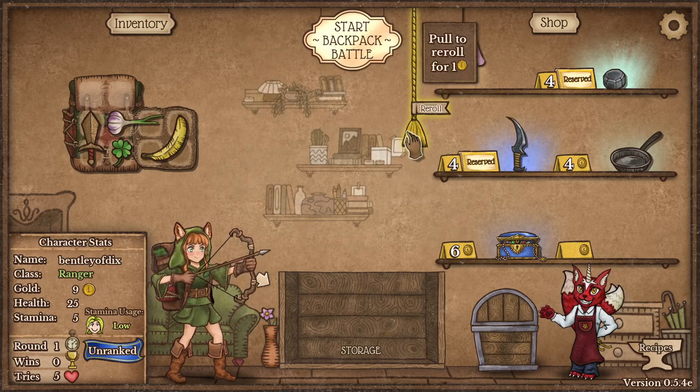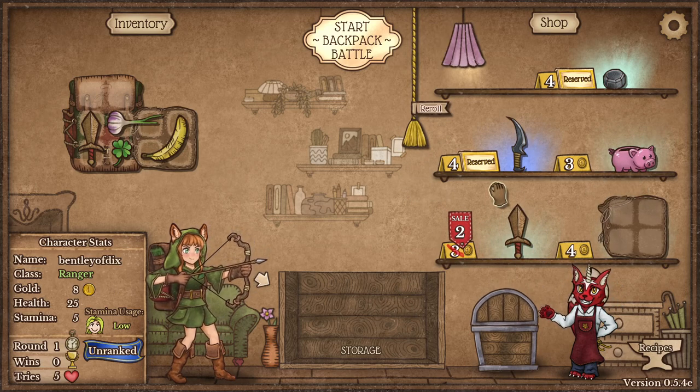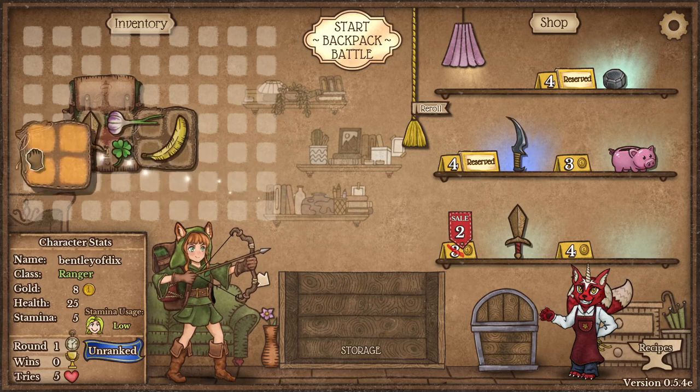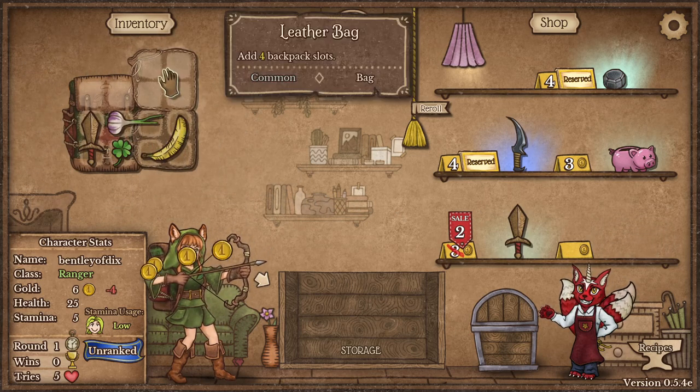We roll. So you can have more than one weapon in there? You can. And this little bag right here is about to expand. Our bag could be even bigger? We have all of this space, my man.